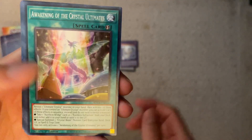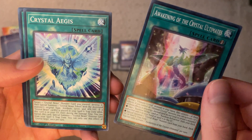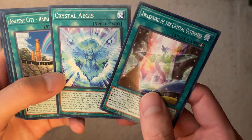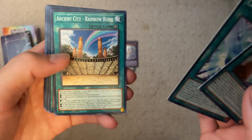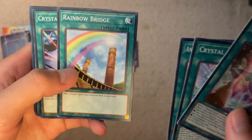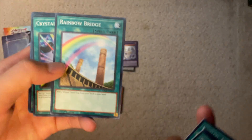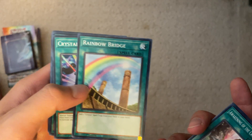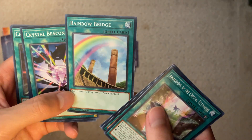I don't totally know if these are new cards or not — you can pause to read them, I'm not going to waste everyone's time. Crystal Ages — those are new cards for sure. Ancient City — my favorite field spell in the game by far, it's so cool. Rainbow Bridge — I'm kind of bummed this doesn't come as a Super Rare at least, because it was Super or Ultra in the original Lost Millennium set.